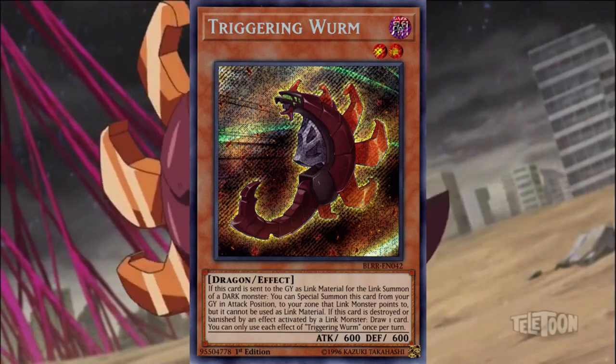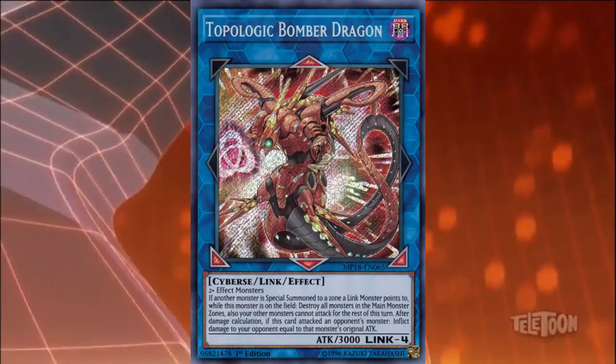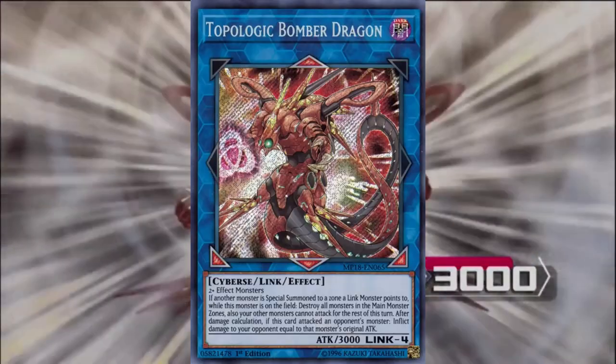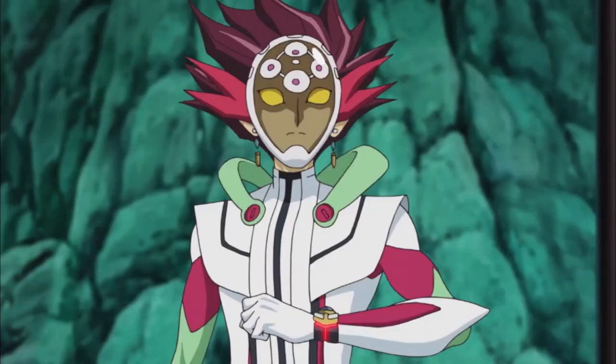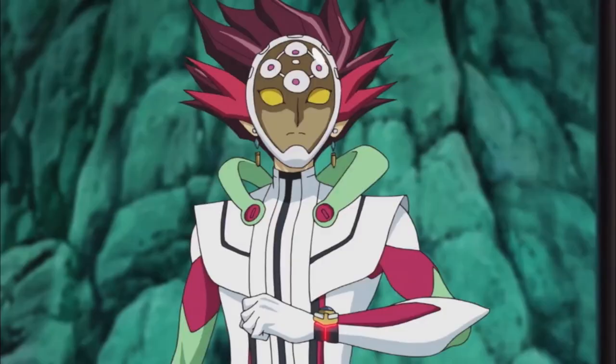I use your Thunder Ogre's special ability against you to summon a monster next to its link — rise up, Triggering Worm! Thanks to your help I can manifest my circuit once again. I require at least two effect monsters, so I set Triggering Worm and Triple Burst Dragon in the link arrows. I'm link summoning Link 4, Topologic Bomber Dragon! Triggering Worm's special ability activates since I used it to link summon Topologic Bomber Dragon — it can resurrect itself next to Bomber Dragon's link. This triggers Topologic's special ability: I destroy my own Triggering Worm, draw one card, then activate spell card Link Protection. Topologic Bomber Dragon can no longer be destroyed.